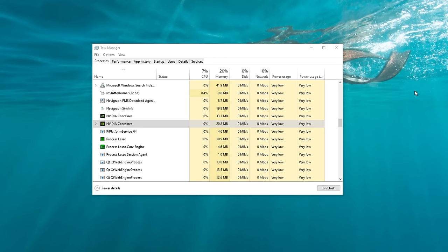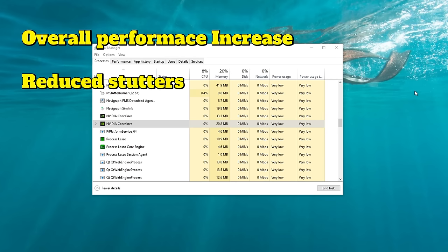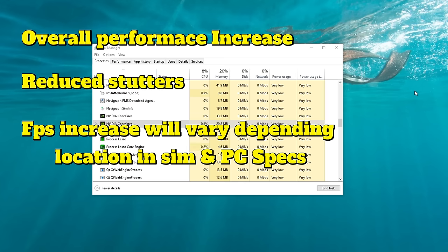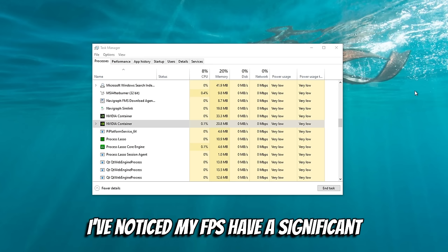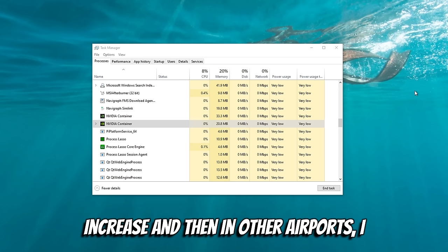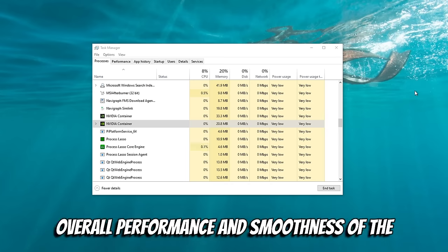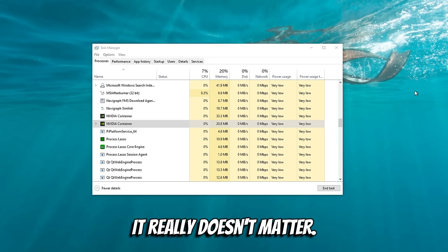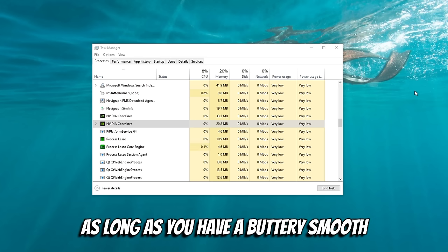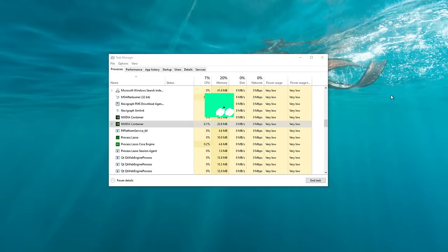After completing the debloat process, you should notice a couple of different things. Overall performance in Microsoft Flight Simulator should go up, and you will also notice a big decrease in the amount of stutters you get within the sim. Your FPS increase will vary depending on location — at some airports I've noticed a significant increase, at others not as much — but the overall smoothness of the sim has increased dramatically. Ultimately, as long as you have buttery smooth gameplay, that's all that matters.